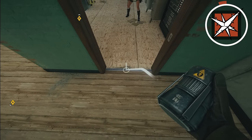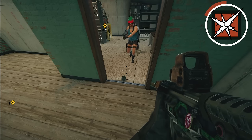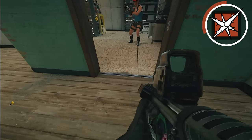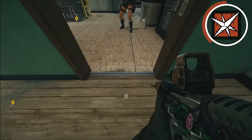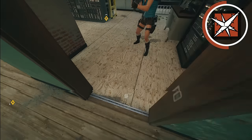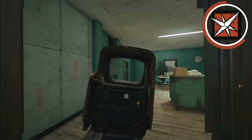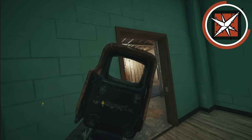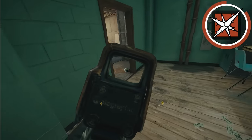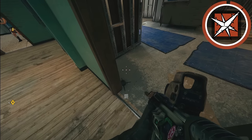As Lesion, placing mines in the middle of a doorway covers the whole area. But placing them on the doorframe — to the side — still hits anyone who walks through while being harder to see. Always place lesion mines on the doorway side opposite to where the enemy's crosshair will naturally be looking when they enter. At a given doorway, think about which angles they'll peek first, and place the mine on the other side.